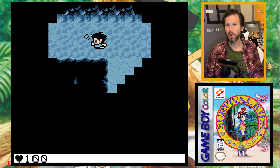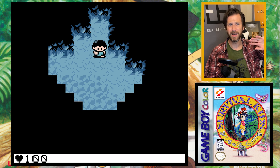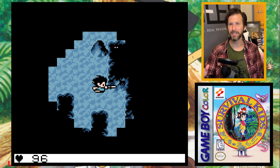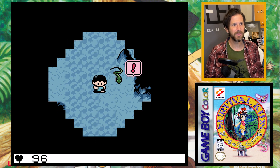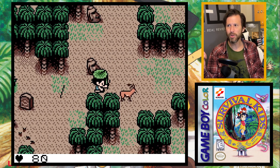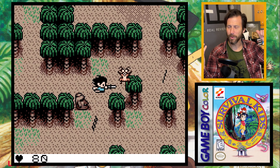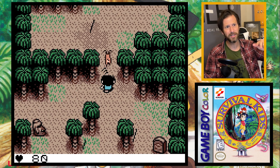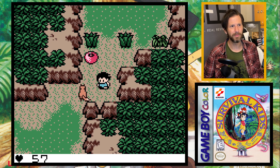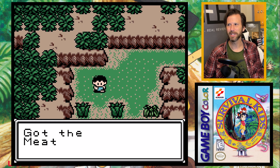One slightly annoying thing is that every time you go into a cave you have to lay out a campsite, get your fire going, then select the torch to light it — you wish there were hot keys. But this is an early Game Boy Color game, so that makes sense. The caves have bats, snakes, and centipedes — what you'd expect. And it's worth acknowledging how many different animals you can find and kill for food: rabbits, ducks, moles, foxes, wolves, raccoons, scorpions, spiders, deer or elk. They really took the time to make the game expansive.